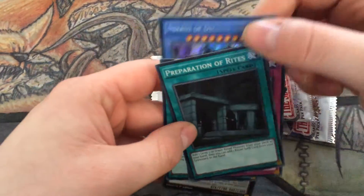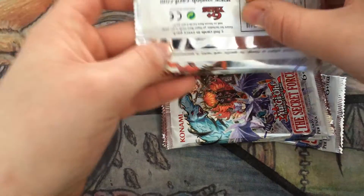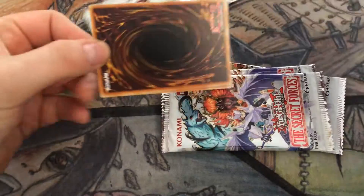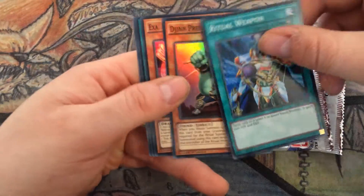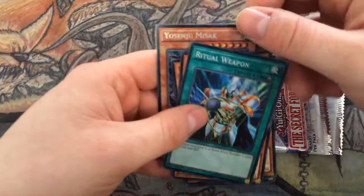I get excited when I see the secret blue — I'm like 'oh oh ahhhh!' — inevitable disappointment. Ritual Weapon, Preside, Exa, Training Grounds and Misak.